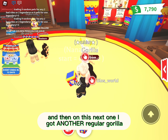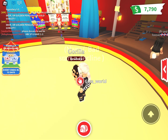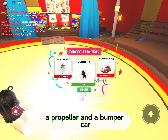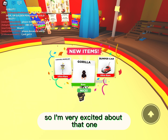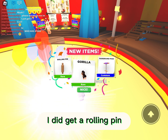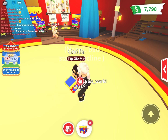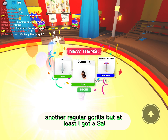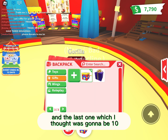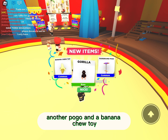The sixth box, another regular Gorilla — I was getting really upset — but at least I got two banana toys. The seventh box, another regular Gorilla, a propeller, and a bumper car, which I hadn't gotten before. The eighth box, another regular Gorilla and a rolling pin. The ninth box, another regular Gorilla and another pogo stick. And the tenth box, another regular Gorilla, another pogo, and a banana chew toy.